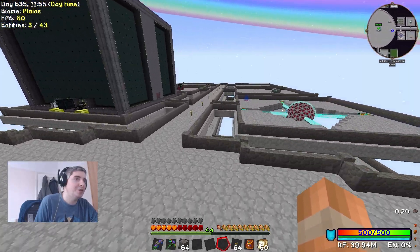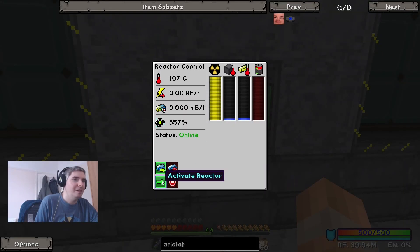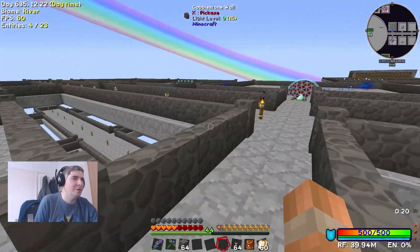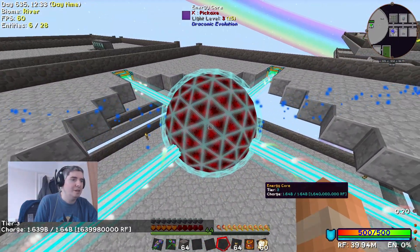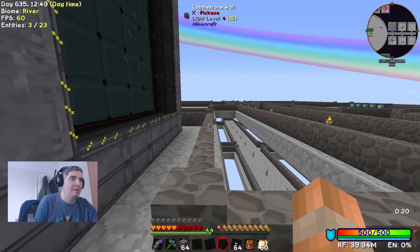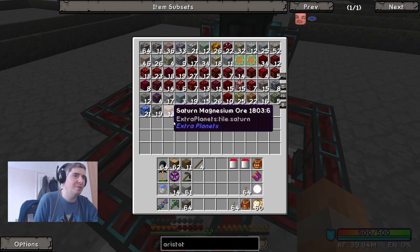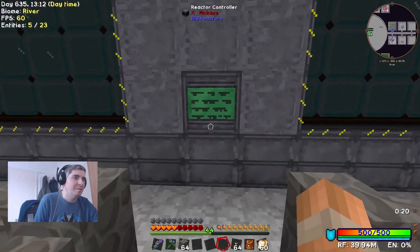Let's head to my power generation area. As you can see I've got a very big reactor - it produces quite a lot of power. If I turn this on you'll see how much. All the energy from here gets transmitted by a tesseract into the energy ball, which is currently at 1.64 billion RF. This reactor produces about 2 million RF per tick. I'm currently using that power to run this laser drill assembly - I was hoping to get carbon ore from this, but it doesn't appear to work, so I will have to go to Venus to get the carbon.